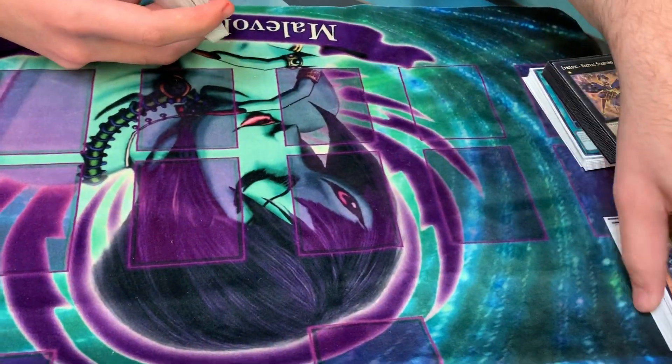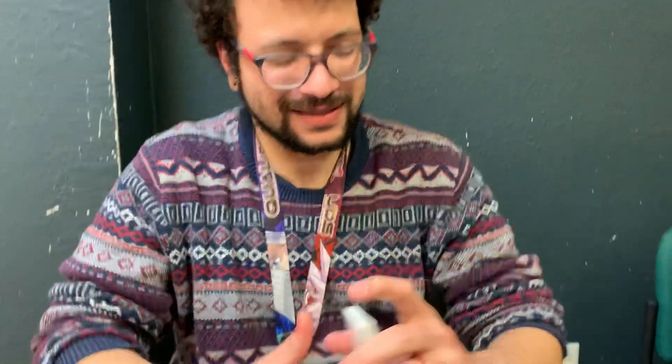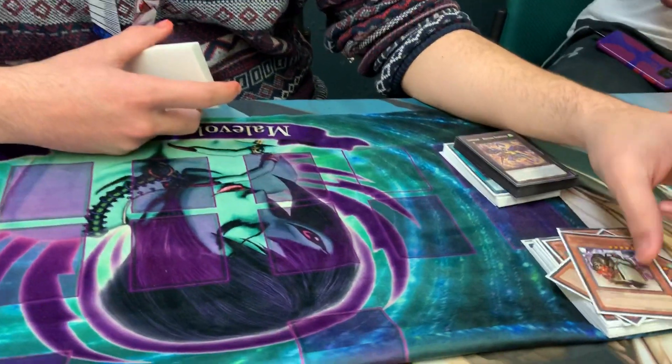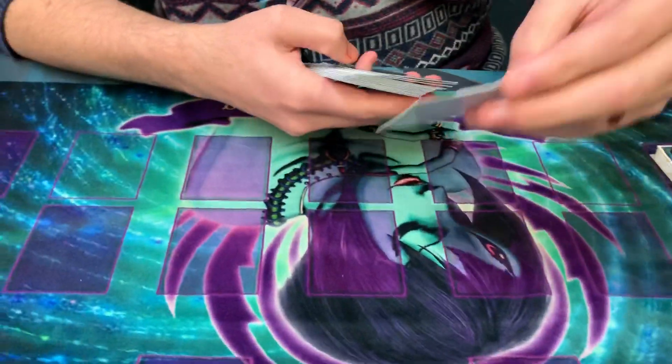I drew Golem a lot — spiral hands happen sometimes. One time I drew it against Shadals and it helped me beat Winda, so that's cool. And he's not the worst to draw either because you can go through combo and discard him, or discard him off One for One and still summon him back with Wyvern.